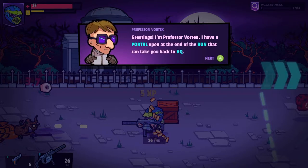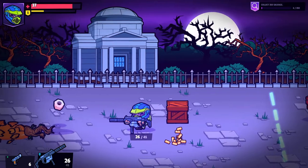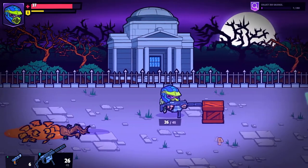Greetings, I am Professor Vortex. I have a portal open at the end of the run that can take you back to HQ. I've also got a piece of loot here if you are able to complete the run successfully. Take some time to regroup. When you're ready, advance. Alright, let's get our monies.